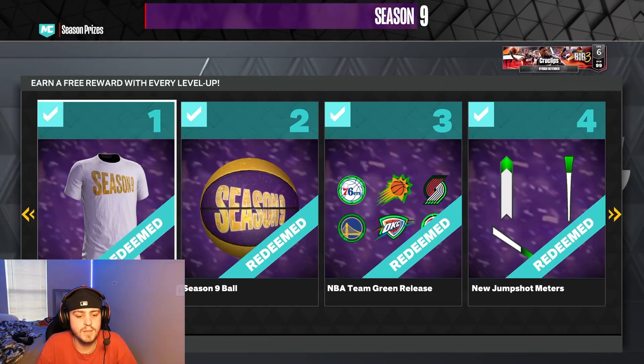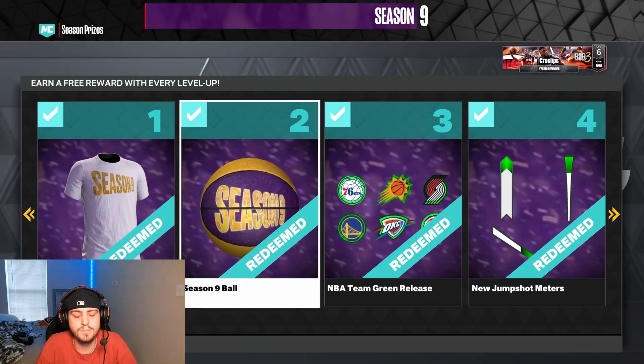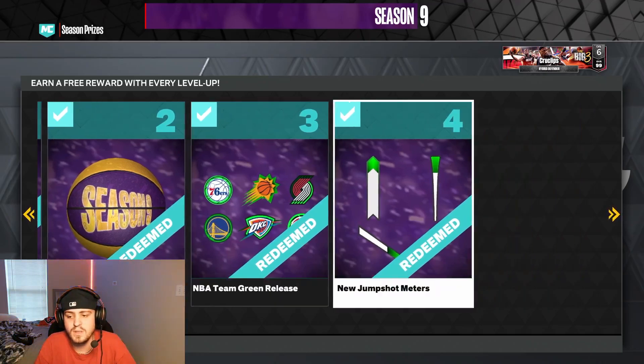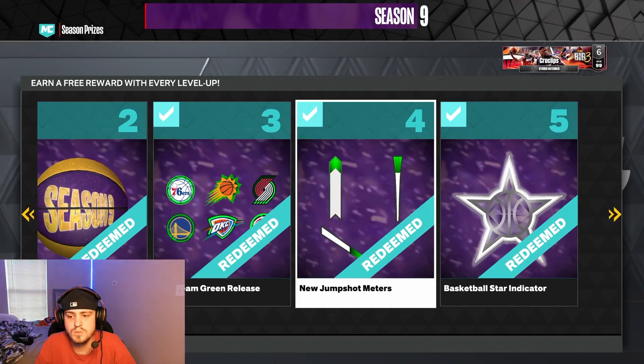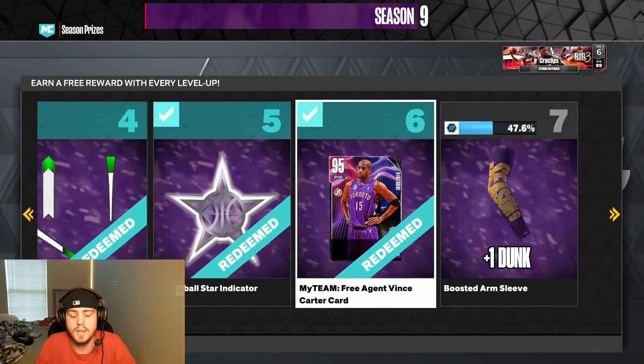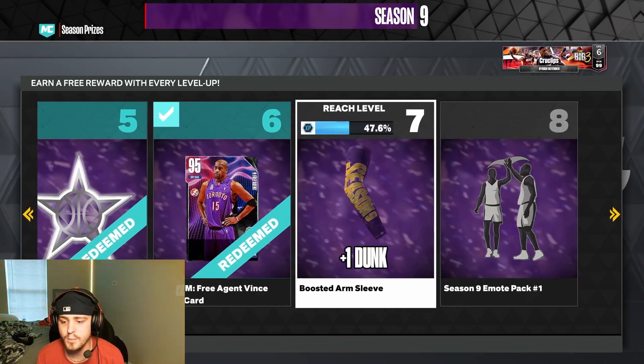Obviously we got the Season 9 tee for level 1, Season 9 ball, a few little green releases, some shot meters — I don't really use them, if you use them you're a bum. I'm kidding, I still use the shot meter to be honest. We got a star indicator and free agent Vince Carter for MyTeam, but I don't play MyTeam anymore.